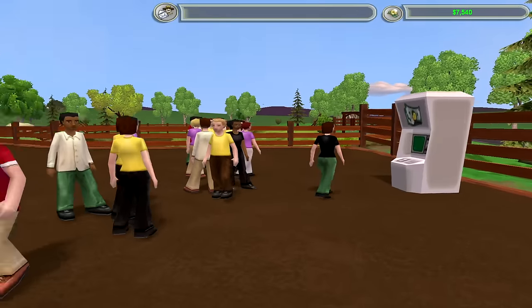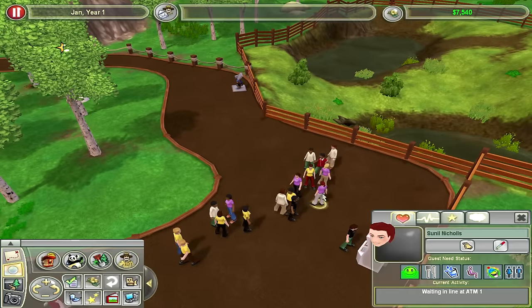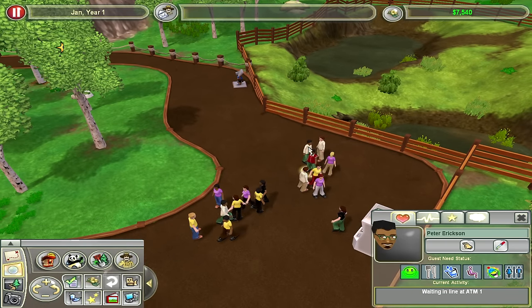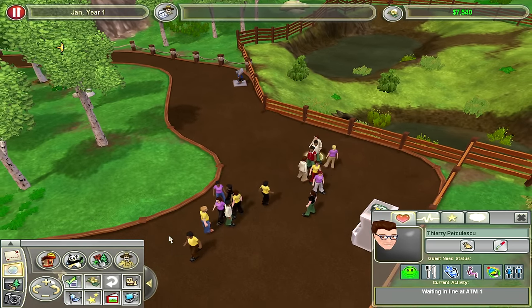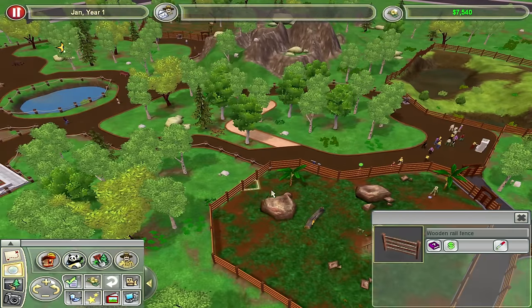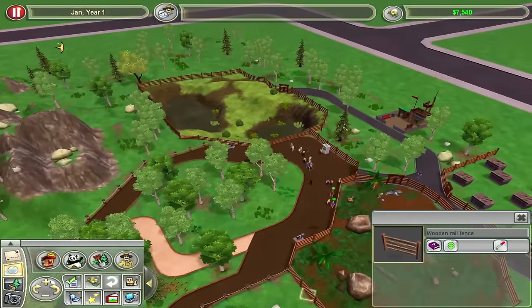What's everybody doing over here? Everybody just congregating right here — waiting in line at the ATM? These people need some money. They're having a rough time over there. Half our zoo is over in this little area.